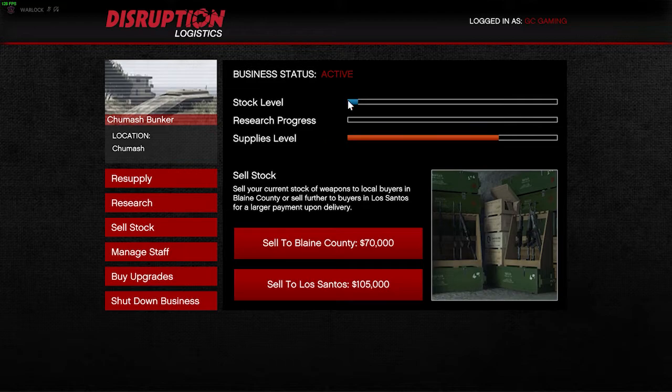This blue bar indicates the level of stock in your bunker. Wait until this blue bar is completely filled. You can sell your stock to two places: sell to Blaine County for $70,000 right now, or sell to Los Santos for $105,000. Make sure while you are selling you have enough associates or teammates to help you.